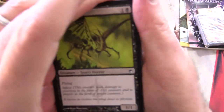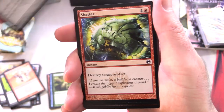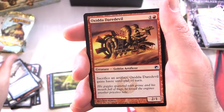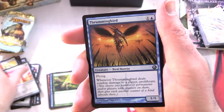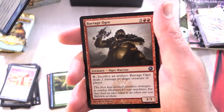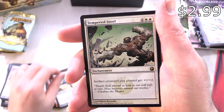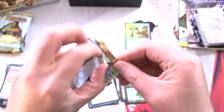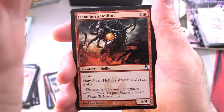We've got Plague Stinger, Blade-Tribe Berserkers, Iron Myr, Shatter, Tel-Jilad Defiance, Screeching Silcore, Oxidda Daredevil, Psychic Miasma, Razorfield Thresher, Bladed Pinions, and Thrumming Bird for the uncommons — that's cool. Barrage Ogre, Memnite — I've seen that one before. And Tempered Steel is the rare, along with a Forest and a Poison Counter. Were you playing Magic in 2010 when this set came out? I think there are a lot of people for whom this is one of their favourite sets of all time.